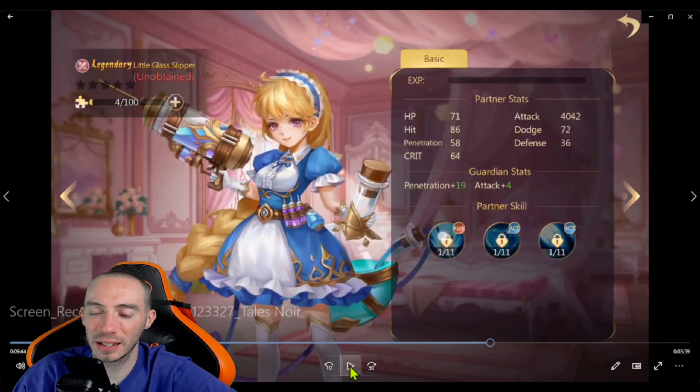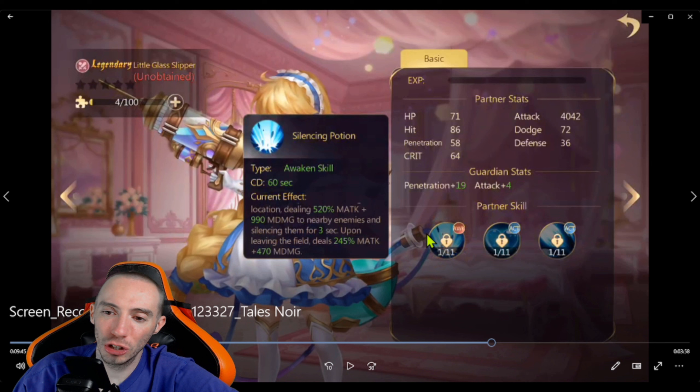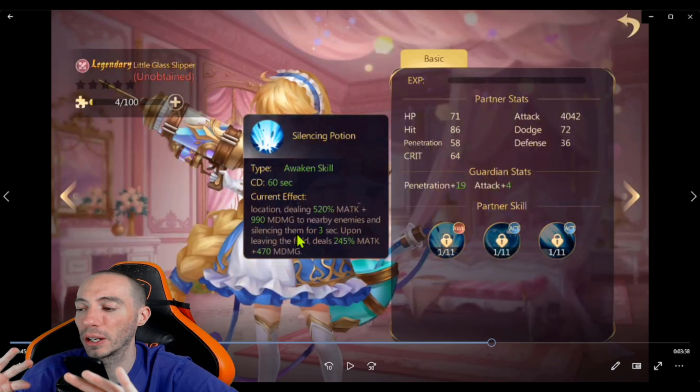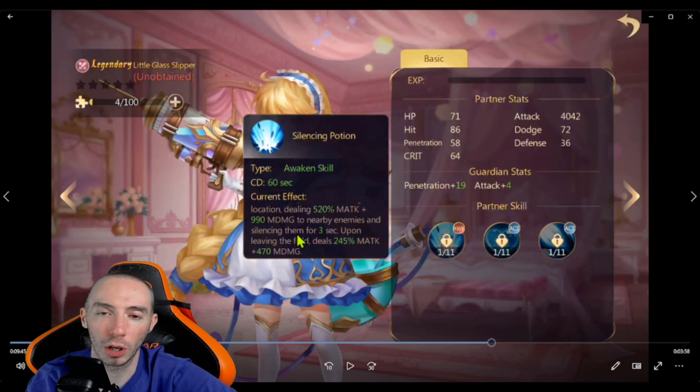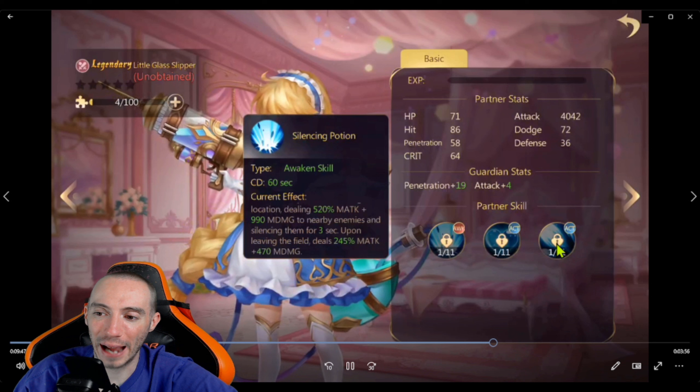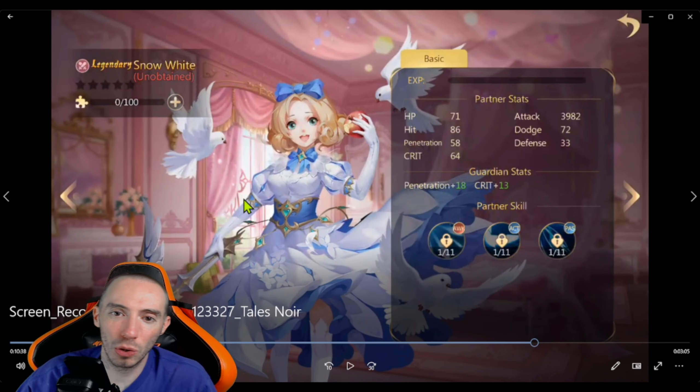Looking at some B-tier partners, we have Legendary Little Glass Slipper. You could put her in the A-category because she has a really good awakening skill that silences enemies — something like silence is really strong for PvP content. This tier list is overall though, looking at partners good for both PvE and PvP. She also has two active abilities. Strictly because of that silence, you could definitely put her in A-tier.